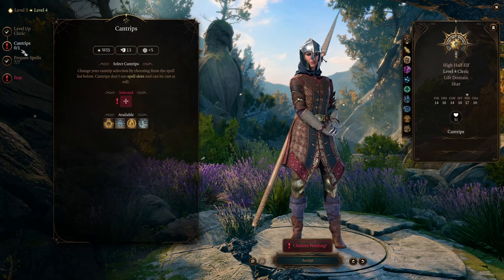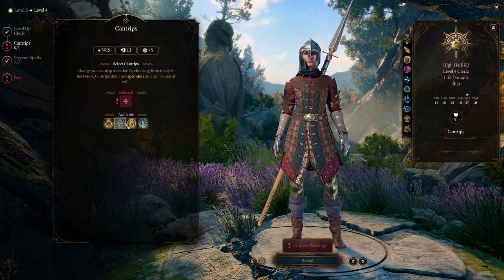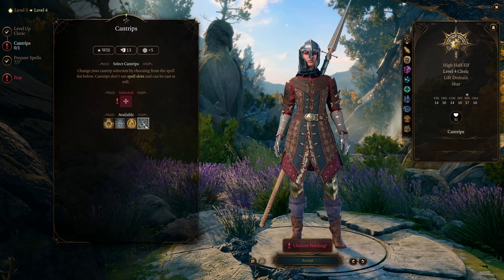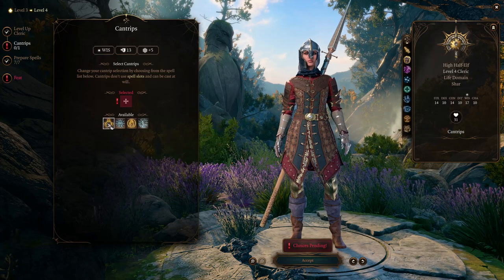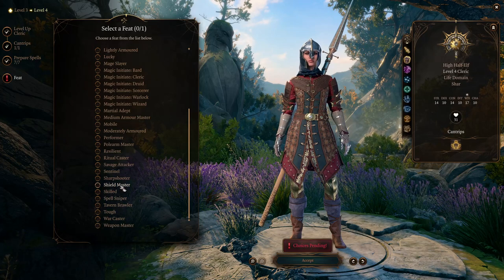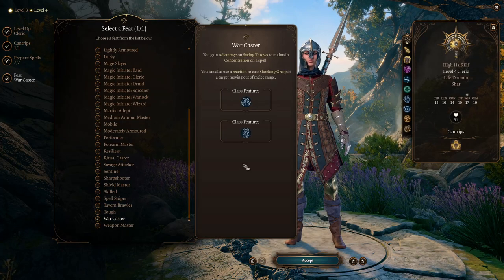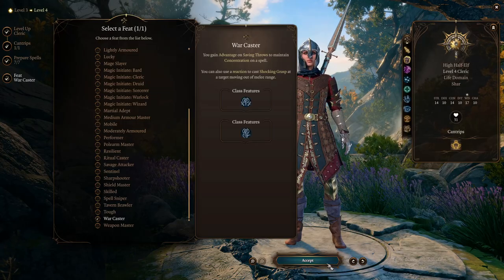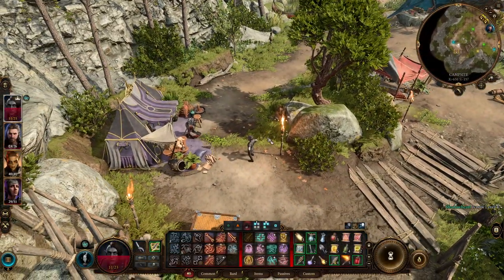Lae'zel just gets stronger here — she's gonna go the boring road as well in terms of abilities, and next time she'll basically follow the same thing with Savage Attacker. She could be a Shield Master depending on whether we want her to have a shield and sword. Shadowheart gets a cantrip on top of the other stuff. She should take War Caster — advantage on concentration spells, because as a cleric she has a lot of concentration spells: Bless, Bane, all that type of stuff.